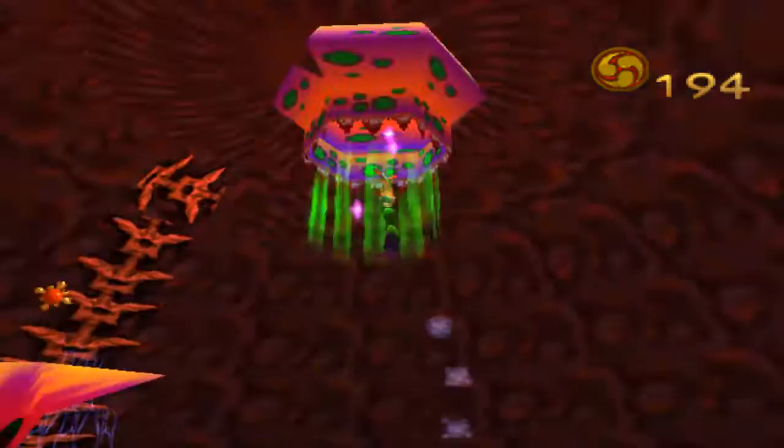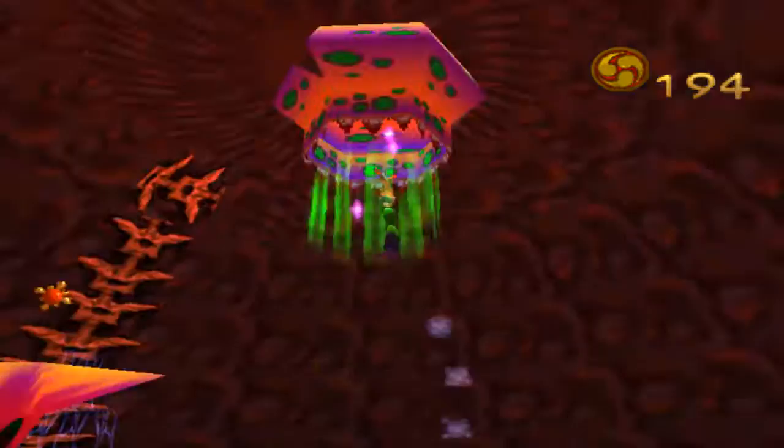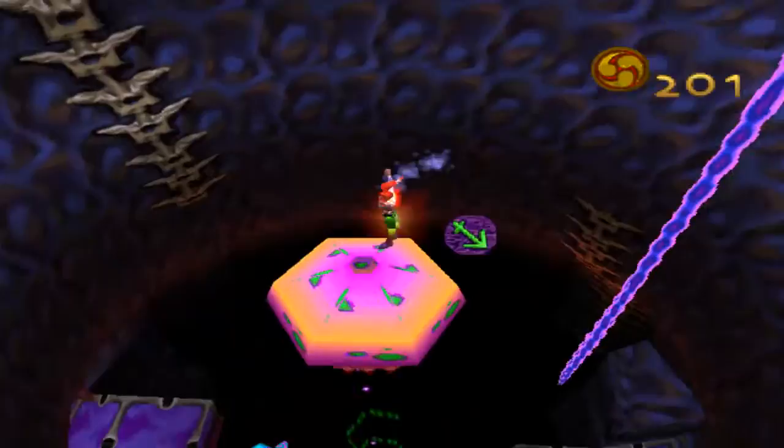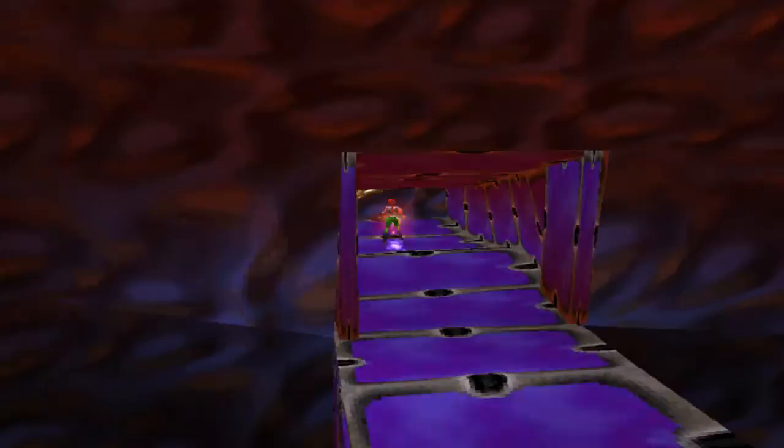One thing we do want for this level is to have some fire with us. If you're not really well versed in this game, having the fireball with you is going to be very, very helpful. We got a key which opened up this door. We go into this door, we find another key, which brings us to... the best room in the game!